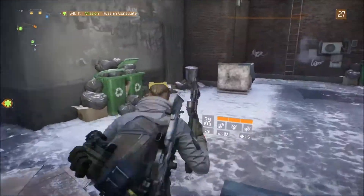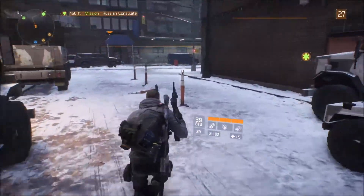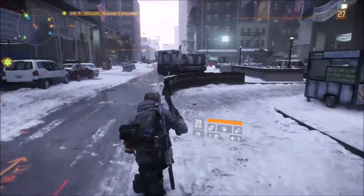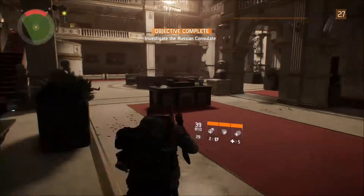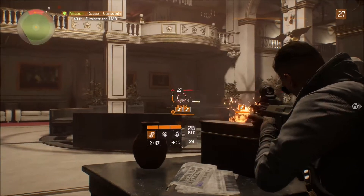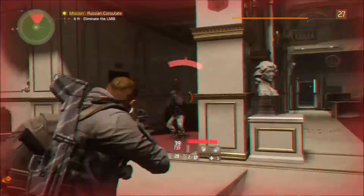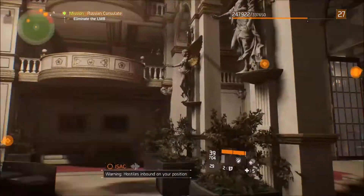We've got the Russian Consulate mission — I've heard it's one of the cooler ones. The last boss wasn't too hard, so I'm feeling pretty good. We are level 27, not a level above like last time, so it might be a little difficult. But we've got almost 4,000 more skill power for our seeker mine, first aid heal, and our newly acquired signature skill. Level 27 normal — let's do this guys, starting the last mission.